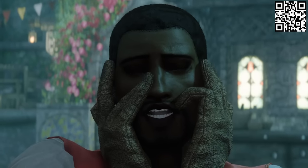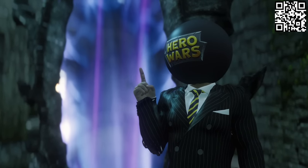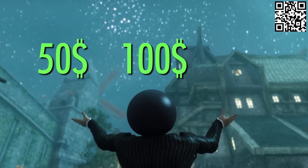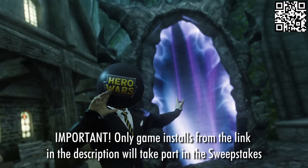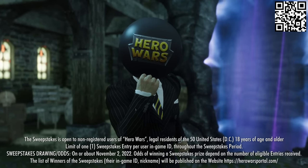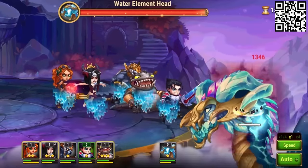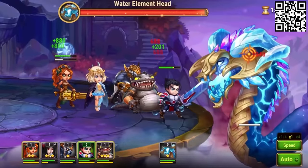You can win amazing prizes like gifts for your followers, or 160 Amazon digital gift cards worth $50, $100, and $500. We need 10,000 installs to open a portal between reality and the game world. First, download the game via the link in the description or the QR code on screen, then complete a short in-app tutorial, and finally sign up for a free game account and get an in-game ID to take part in the sweepstakes.